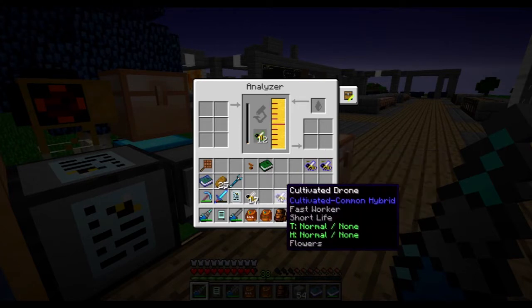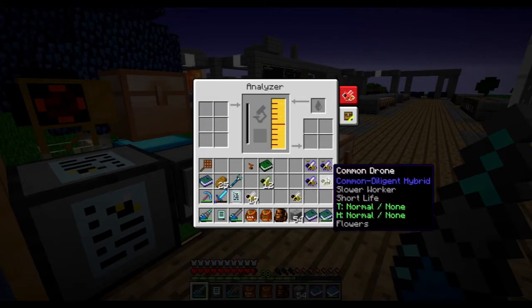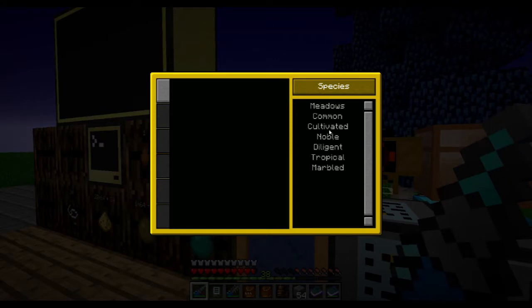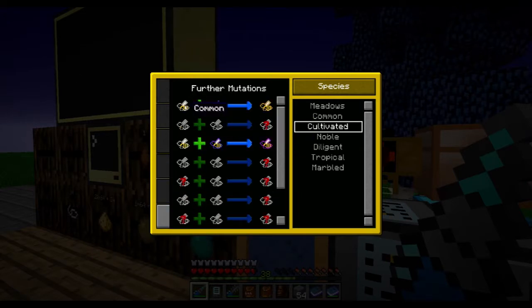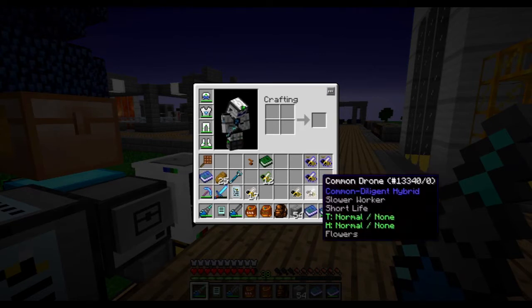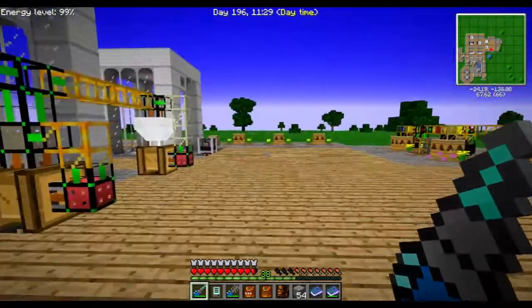So what do we have here? We have two cultivated common and another cultivated common, and common diligent. Let's take a look at the species — we have the cultivated. Common and meadows makes a cultivated; we have more of them. Common cultivated can make a noble or a diligent. Let's make a cultivated — hope for the cultivated trait in that one.